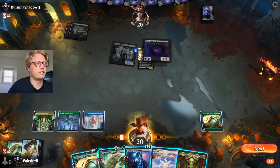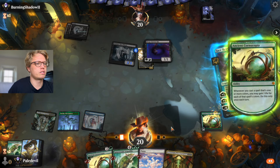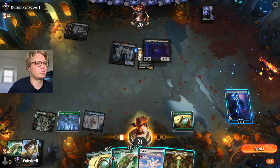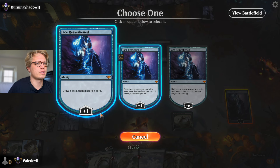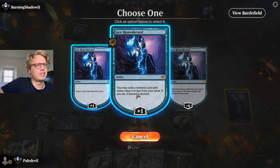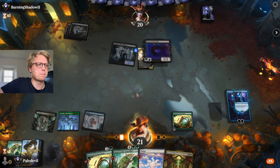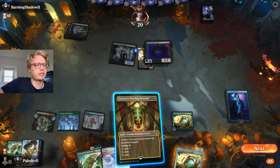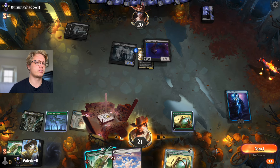We can play Ancient Cornucopia and Jace here, or use Jace's ability. I don't really want to plot it yet. Let's draw a card and discard. Actually, let's plot Bramble Familiar and save the mana, then play a tap land out so next turn we can play Spinewood Armadillo.